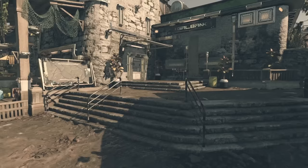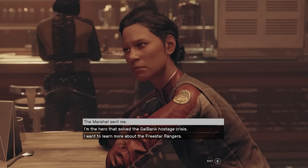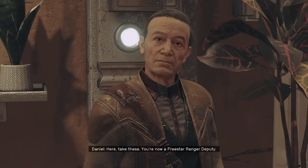When you first enter, chat with Marshal Daniel Blake, who is caught up in the middle of a good old-fashioned bank robbery. How you go about solving this situation is up to you, but afterwards the Marshal will send you to talk with Emma Wilcox to test and see if you are Ranger material. Complete the bounty she gives you, and congratulations — you're now a fully-fledged member of the Freestar Rangers, with your very own revolver and everything.